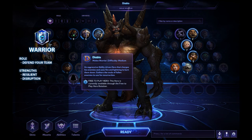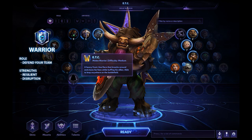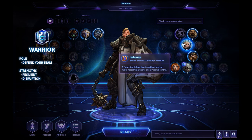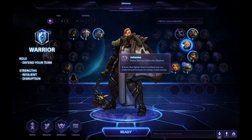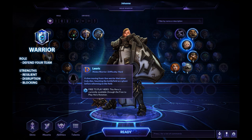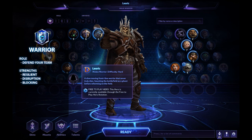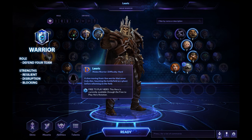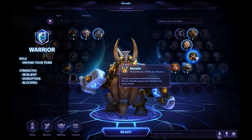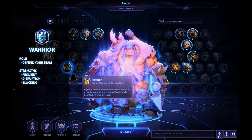A second strength of the Warrior is disruption. Warriors usually have crowd control abilities like stuns, roots, or silences — anything he can use to disrupt the enemy team and make them do less damage. He can also block enemy skill shots by positioning himself between the enemy and his team member when the enemy is firing off a skill shot, and block enemy paths if an enemy melee assassin wants to reach your squishy mage.